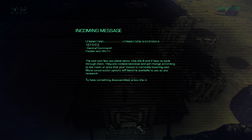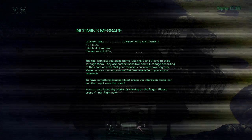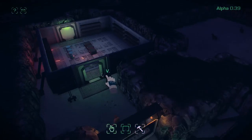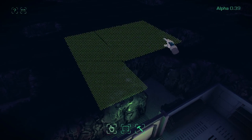This is just telling us how to build items - it's B and V to rotate through items, and you can now remove items by going into interaction mode and right-clicking them. That will set a disassembly order, and your colonists will go and disassemble that object.